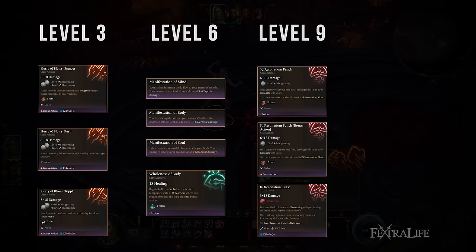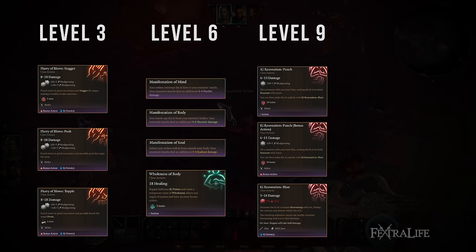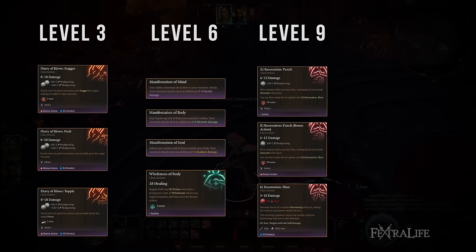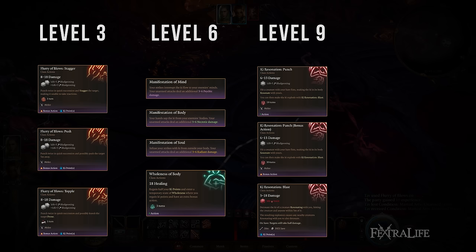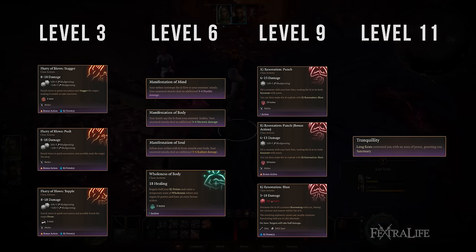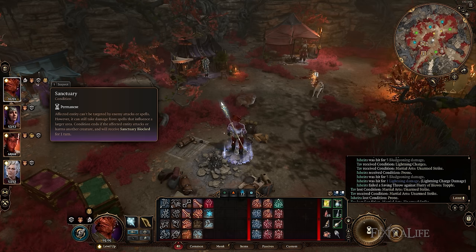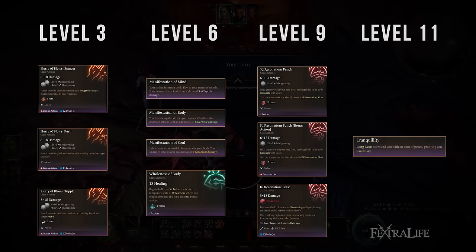At level 9, Way of the Open Hand Monks gain Ki Resonation Punch, which allows them as an action or bonus action to make an unarmed attack that allows them to follow up with Ki Resonation Blast — which is not an action or bonus action — dealing force damage to anyone within 5 meters. Ki Resonation Blast targets the Dexterity of characters it hits, who must make a Dexterity saving throw and take half damage even if they save against it. The difficulty class of the saving throw is equal to 8 plus the Wisdom modifier and proficiency bonus of the Monk. At level 11, Way of the Open Hand Monks gain Tranquility, which provides them the benefits of the Sanctuary spell, preventing them from being targeted directly by enemies until they attack or take a hostile action. This allows them to begin combat without worrying much about being attacked before their turn.